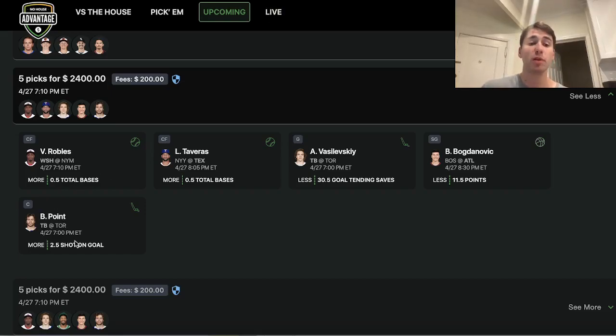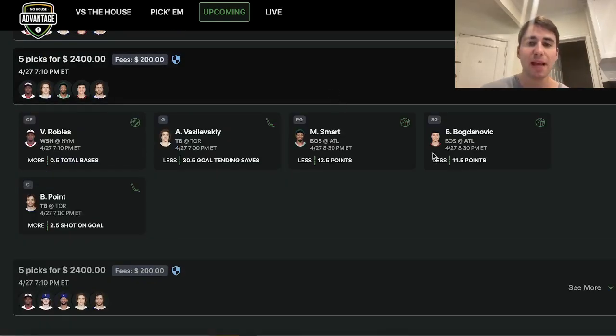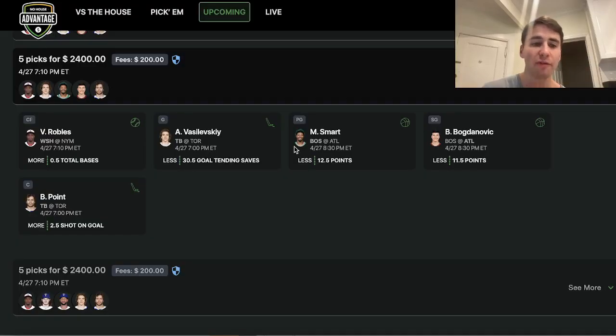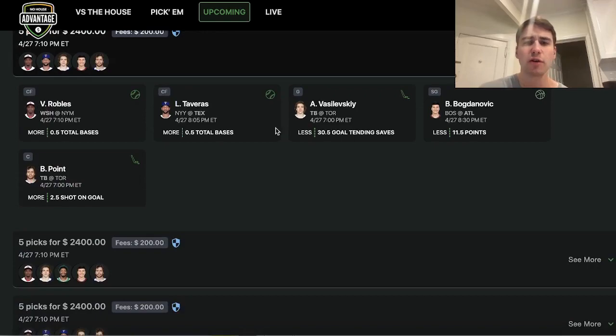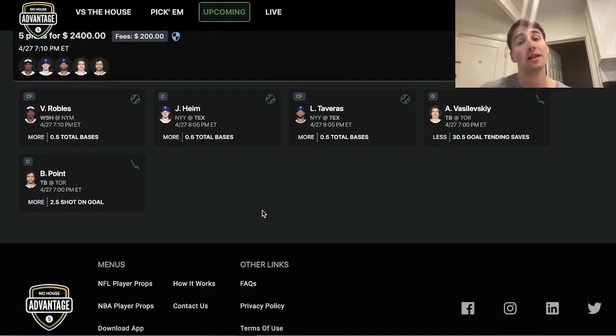So here's what I went with: Robles over half of a base, Brayden Point over two and a half shots on goal, Tavares over half of a base, Vasilevsky under 30 and a half saves, and Bogdanovich under 11 and a half points — that's my first play. Then same four picks with Marcus Smart under 12 and a half points swapped in. Also Jonaheim over half of a base, Heem over half of a base. A bunch of value on No House Advantage — let's make some money.